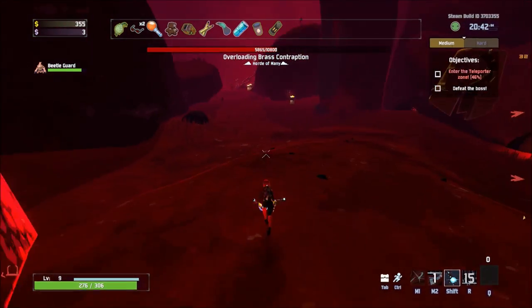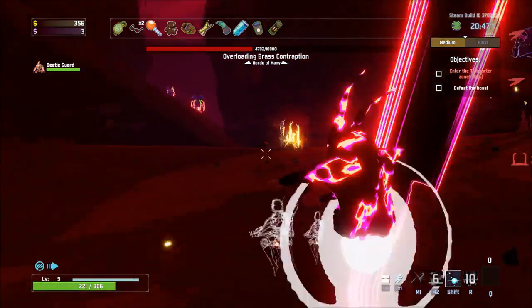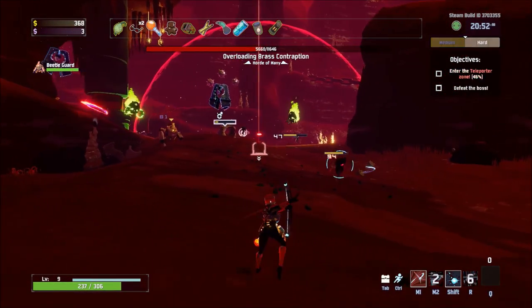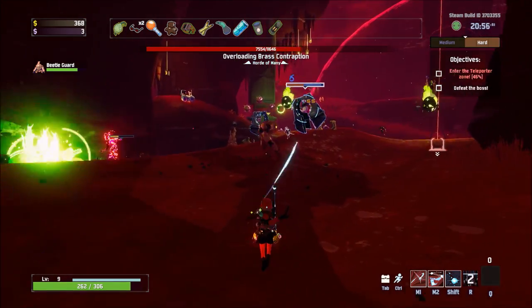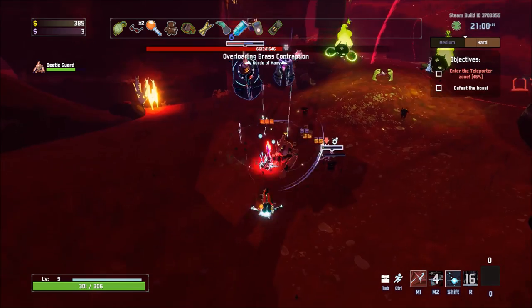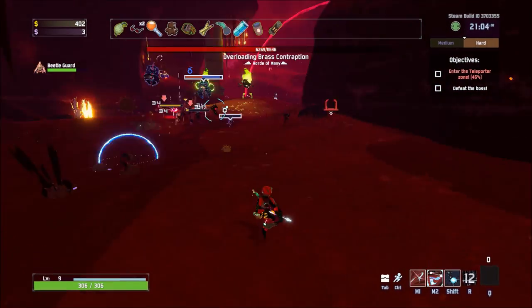You'll always start out using Strafe the most, but as you develop and pick up items and stack them, Laser Glaive will quickly become your main damage output. Always try not to stay too far away from enemies because both Strafe and Laser Glaive are useless at long range. Use Blink wisely to get out of sticky situations and pair it with Arrow Rain for better mobility.